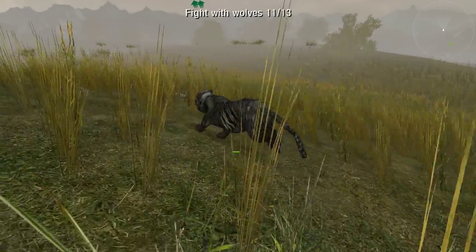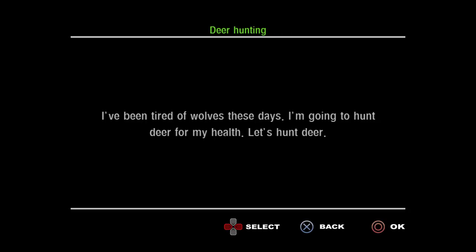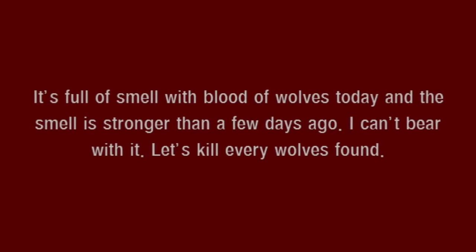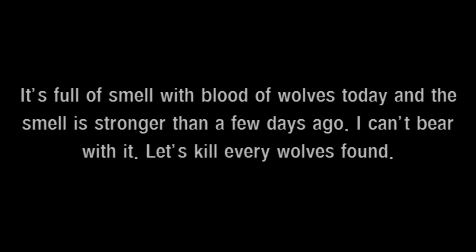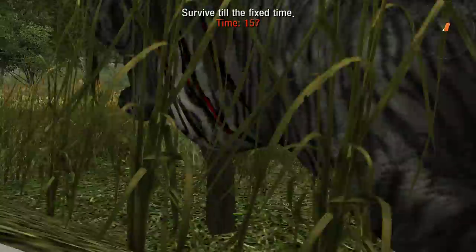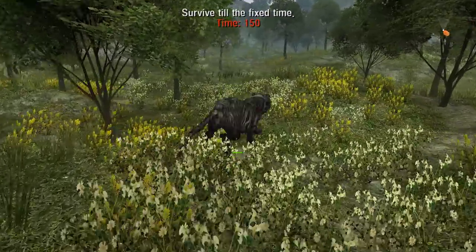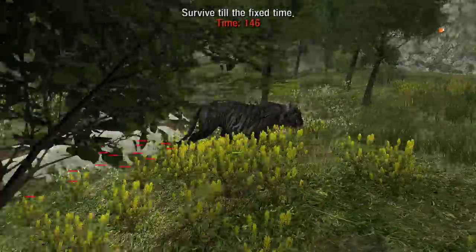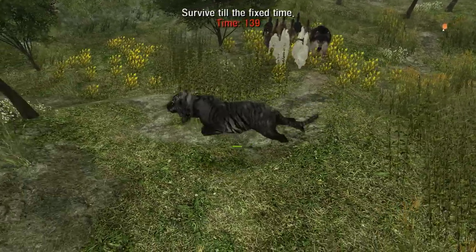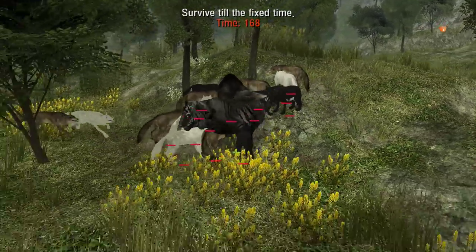It controls horribly and the action, if you can call it that, feels awful and unresponsive. Each mission is bookended with a poorly written, grammatically incorrect piece of text — things like 'It's full of smell with blood of wolves today and the smell is stronger than a few days ago. I can't bear with it. Let's kill every wolves found.' The animation is extremely basic to say the least, and there's absolutely zero interpolation between any of it or any sort of transitional animation work. The black tiger rigidly snaps between each direction, and the analog stick is rather fiddly, resulting in the tiger lurching between various directions while trying to run straight. There's no collision detection at all, so you can pass through everything including enemies and trees.